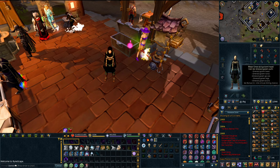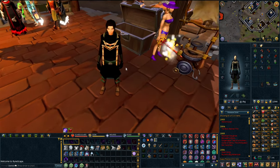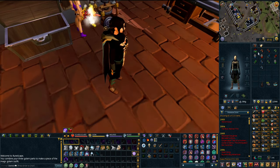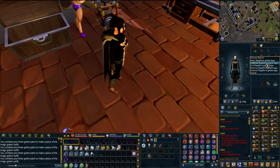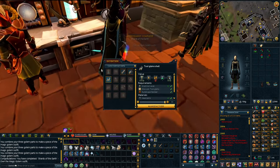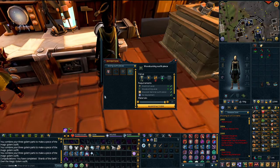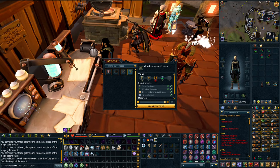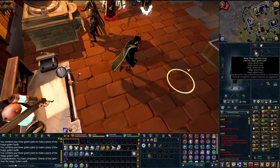I decided to do something I should have done a long time ago - I'm gonna make the magic golem outfit. I'll use combine here and just do this real quick to make it. What's funny is there's apparently a bug in RuneScape where I couldn't see the outfit on the regular client, so I actually had to log out and go into mobile, and in mobile I could make it. No idea why this is a thing, but it is.